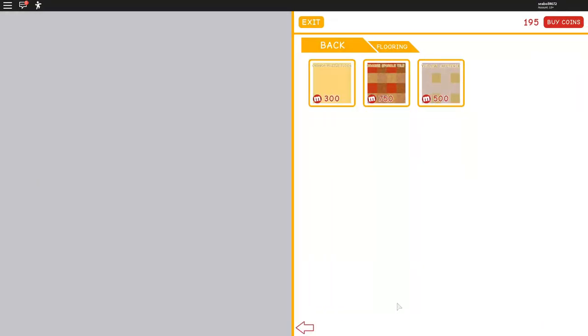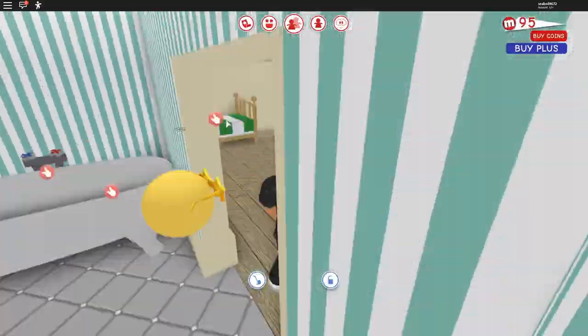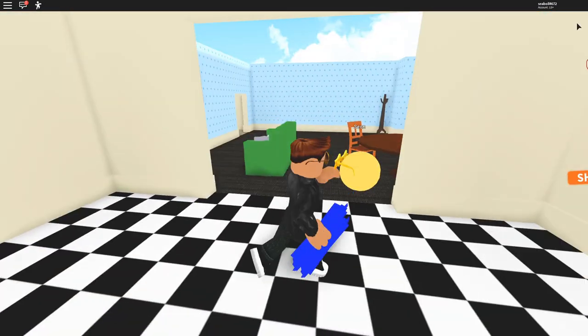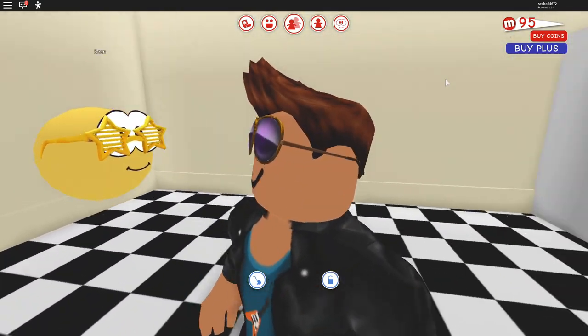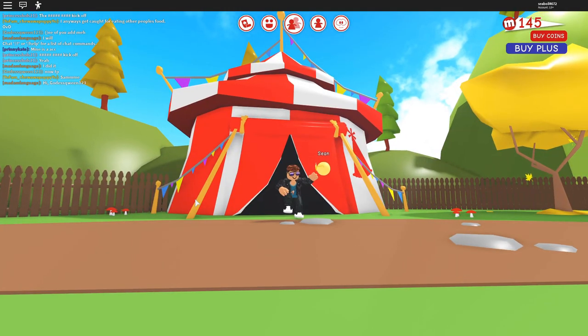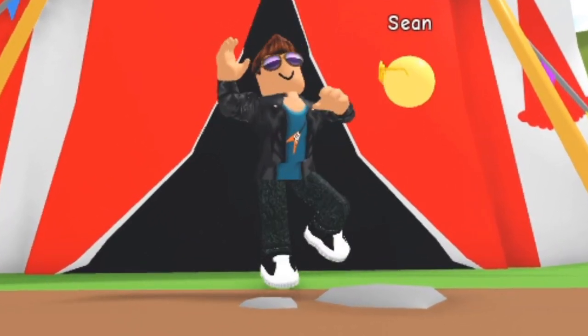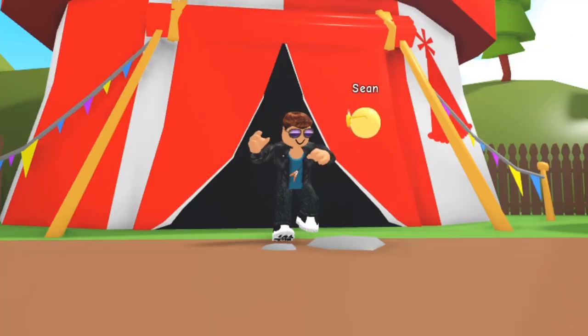So I spent the next minute or so doing the wallpaper. My house looks barely passable for the inside of a house now. Thank you for watching this episode of the Meep City tutorial. See ya.